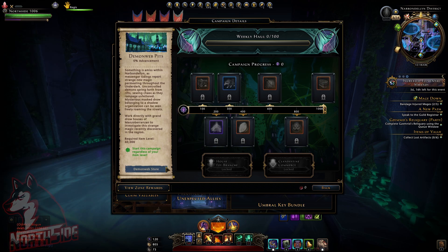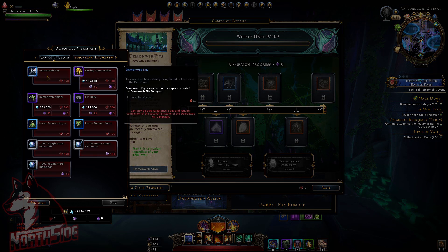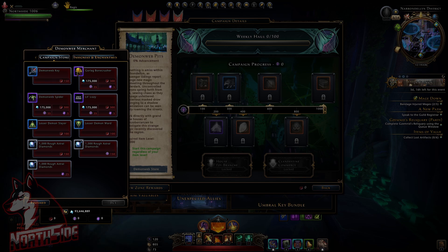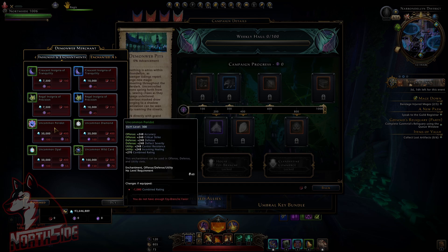Also, if we go into the Demon Web Store, you can see we can get the Demon Web Key, meaning we will be getting the new dungeon and it's called Demon Web Pits Dungeon. There are also new insignias, though some of these are not accurate yet, so I will leave that for later.